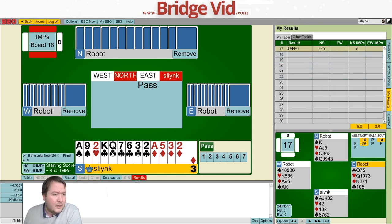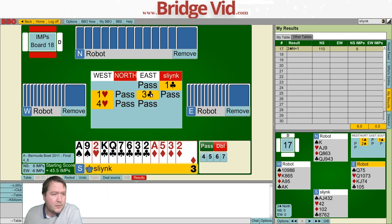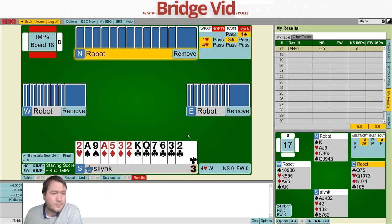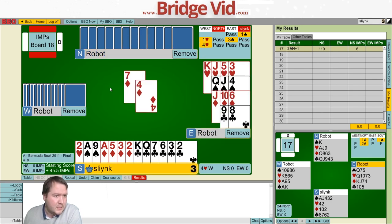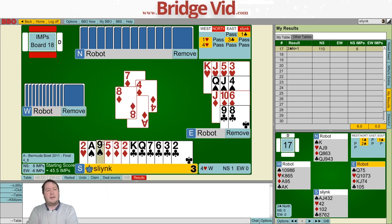Board 18: 10-12 points, 2-1-4-6 shape. I start with one club. After a mixed raise of three clubs — seven to nine total points — they bid one heart, three clubs, pass, four hearts. We get a seven of diamonds lead. My partner doesn't like diamonds; they didn't lead a club.